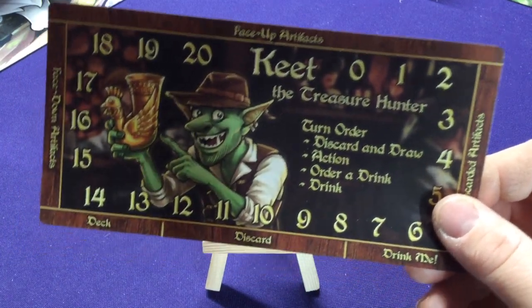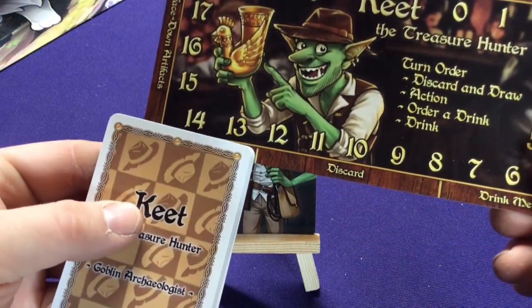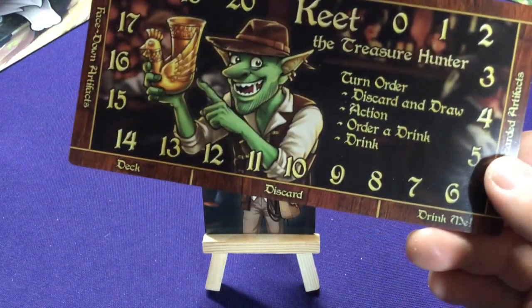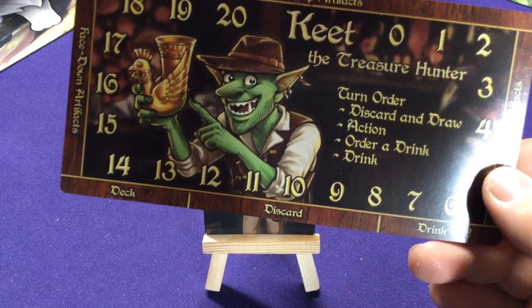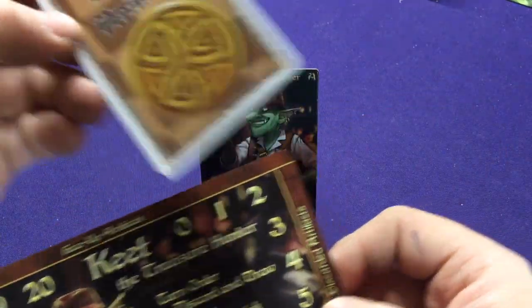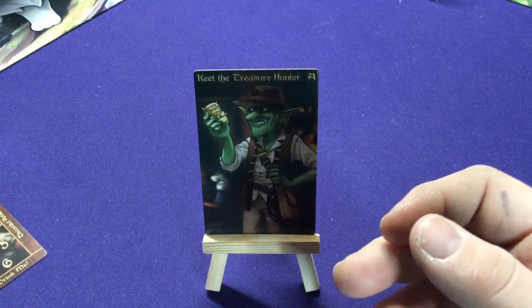He has his Face Down artifacts, his Face Up artifacts, and his Discarded artifacts — extra little piles so you know where to put stuff. While you're playing his cards, you'll have your normal deck here, your Discarded cards there, and if you have Drinks you can put them there. When he's playing his Artifacts, you'll have his Artifacts on the side, plus Face Up or Discarded over there. Just a nice way to keep track.